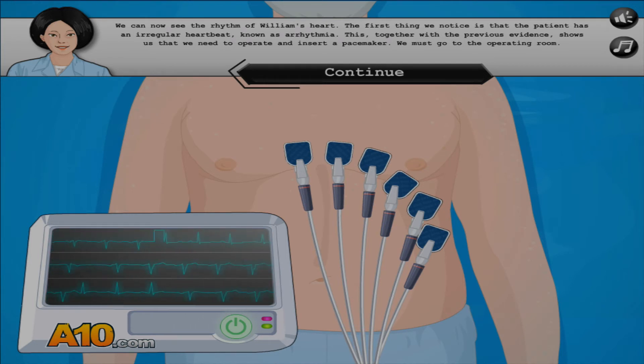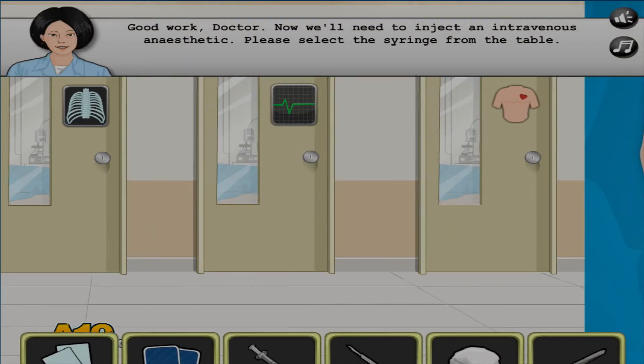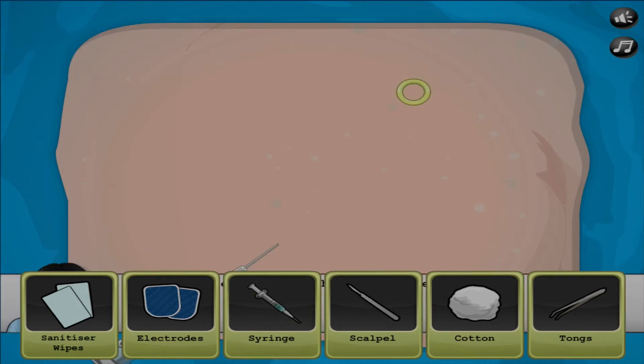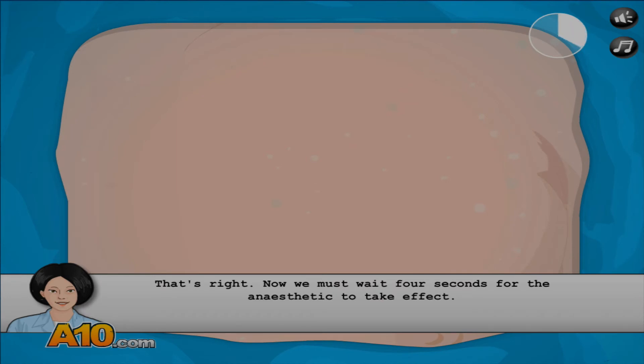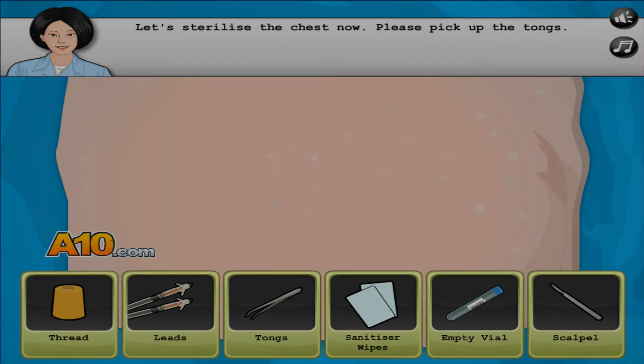We need to take William to the operating room — it's behind one of these doors. Good work, doctor. Now we need to inject an intravenous anaesthetic. Please select a syringe from the table. Now we must wait four seconds for the anaesthetic. So take a break. Four, three, two, one, zero.